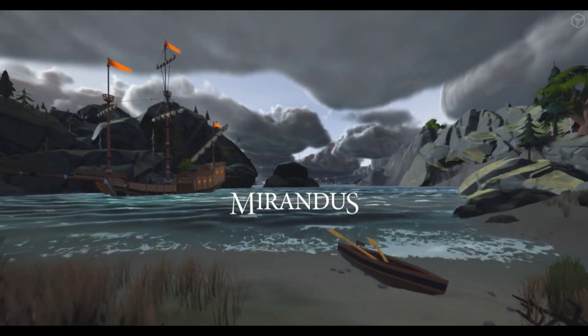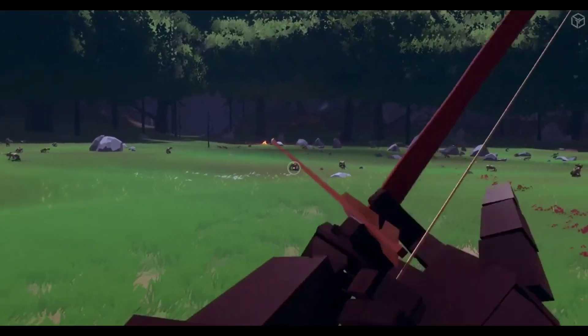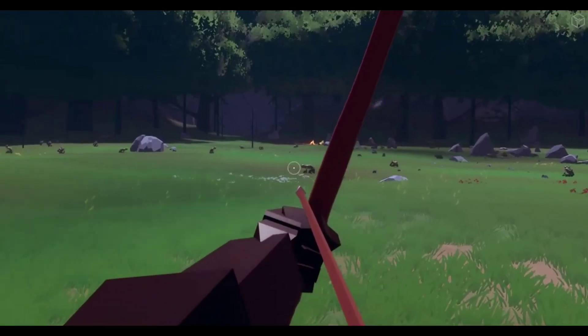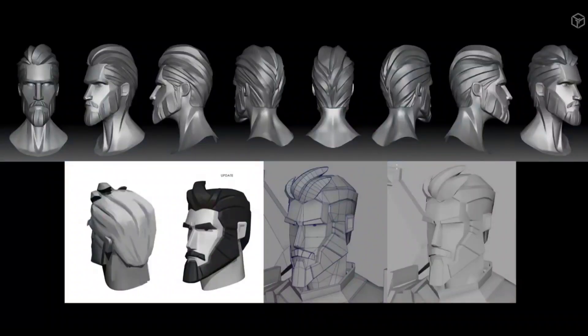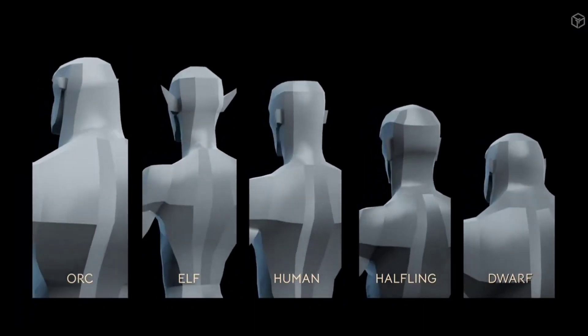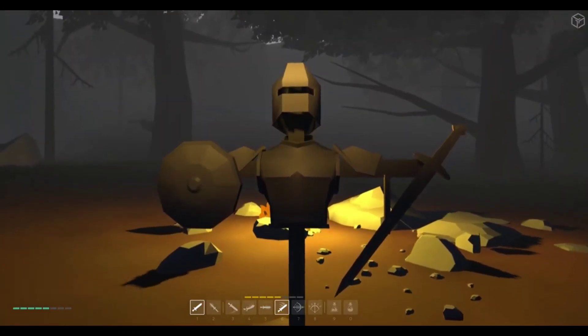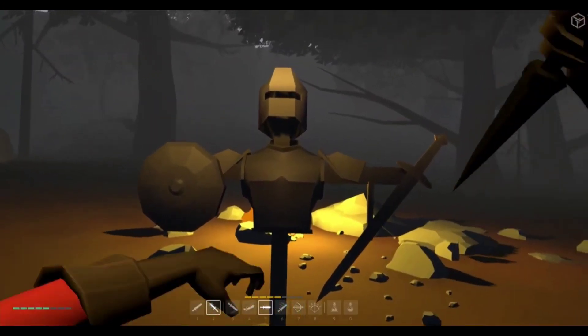Mirandus is an epic fantasy RPG set in a massive world ruled by five player monarchs. In game, players have absolute freedom of choice. They can set out into the wilderness alone to try their fortunes against the monsters of the deep woods and dungeons, join with one of the monarchs to serve as a knight in their court, or set up shop in one of the five great cities of the realm.